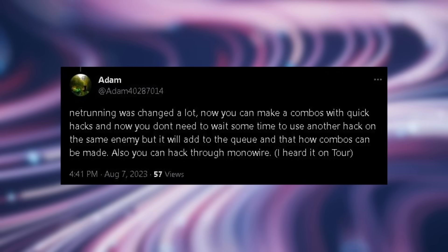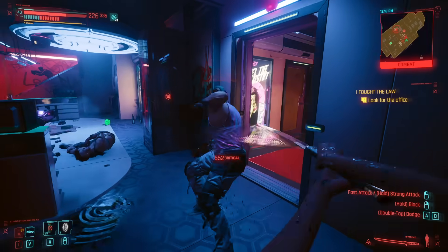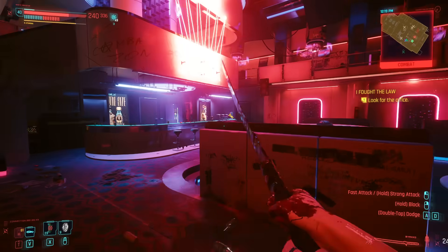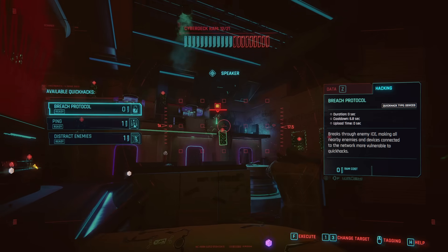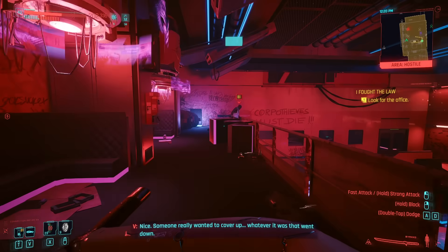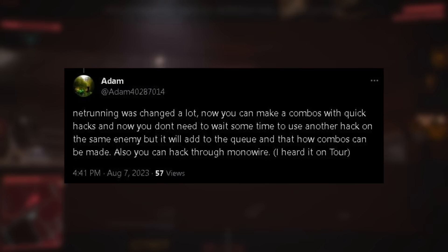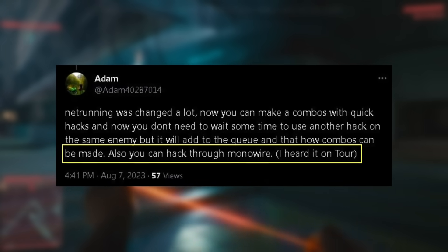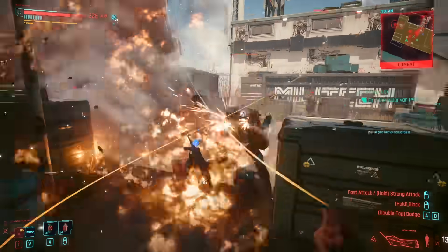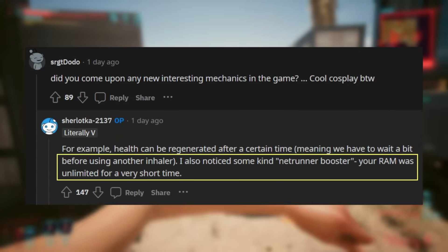Netrunning has received a facelift — you can now combo hacks more effectively by not having to wait to use another hack on the same enemy. They'll be queued and activated in sequence. CDPR has distinguished between hacks that expose your position — combat hacks — and ones where you won't be detected. If detected after using a combat hack but not yet found, a progress bar will show the time needed for enemies to find your position via the network, and every detectable hack used during this window will speed up that process. Enemy netrunners will also try to jam your weapon and disable your cyberware rather than just overheat you. The monowire has also received its hacking functionality back.